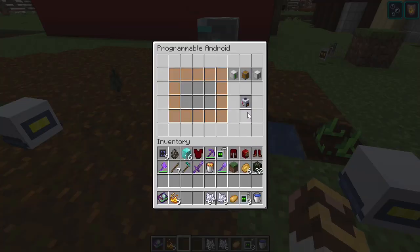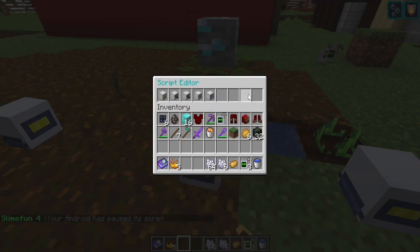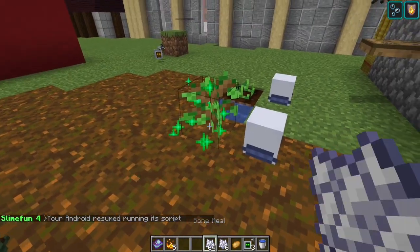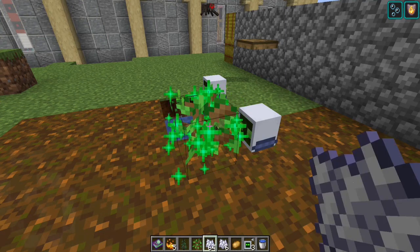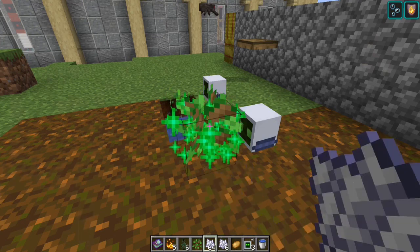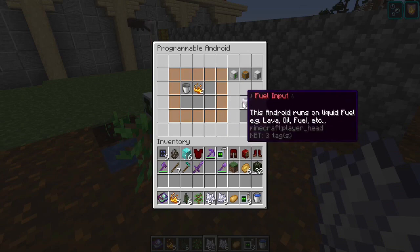For our purposes we'll set his script to harvest and replant in front, then repeat script. This guy runs off liquid fuel — give him lava. Do not use oil. Oil is so expensive that you'll run out really quickly. Just set up the electrified crucible and let it pump lava in there, creating lava over and over. Don't waste your resources on oil or fuel — don't even convert oil to fuel just to waste it in here. Lava is a regenerative resource; fuel and oil are not. Always use lava for these guys.